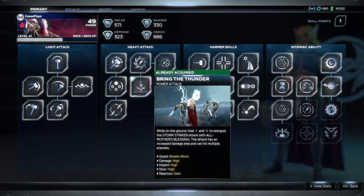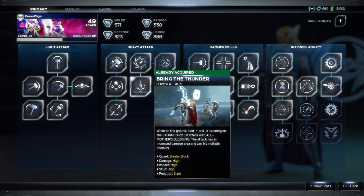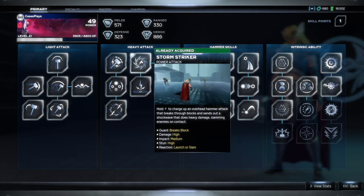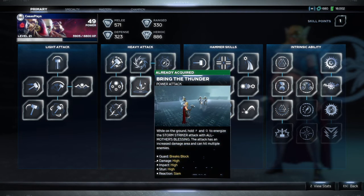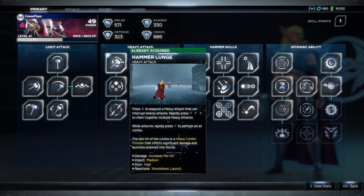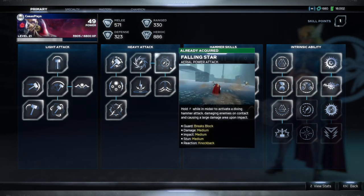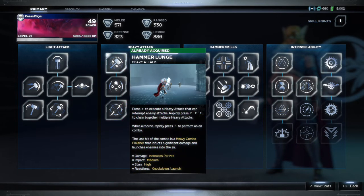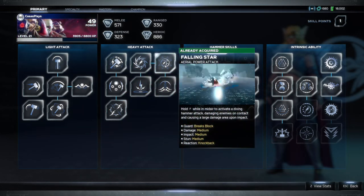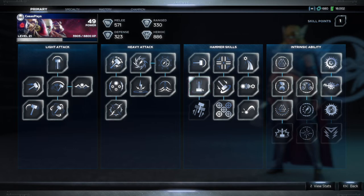Okay, so I finally found it. So power attacks are the ones right here - it says 'Bring the Thunder,' and right underneath it says 'power attack.' So now I know that. Storm Striker - okay, I see. So I think for this one I'd have to hold Q, hold F and Q to energize the Storm Striker with All Mother's Blessing. That's a power attack right there. Aerial power attack - got it, okay.